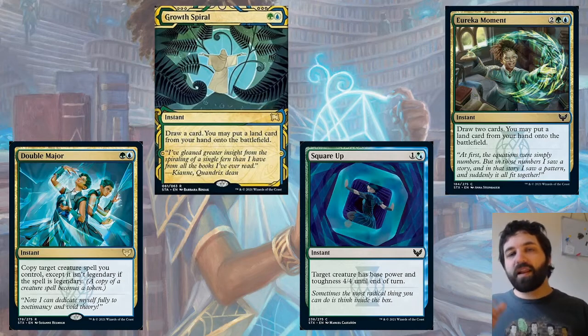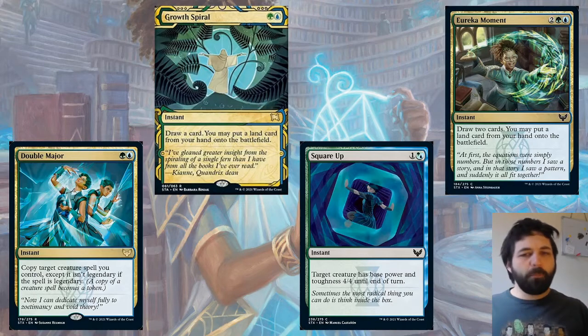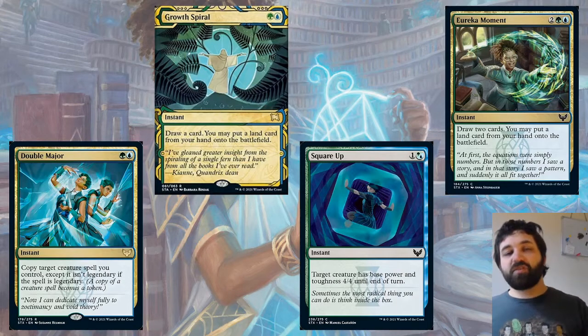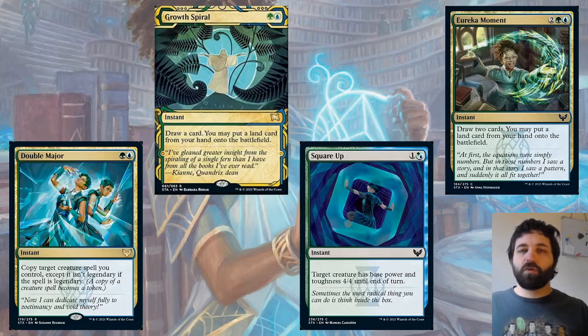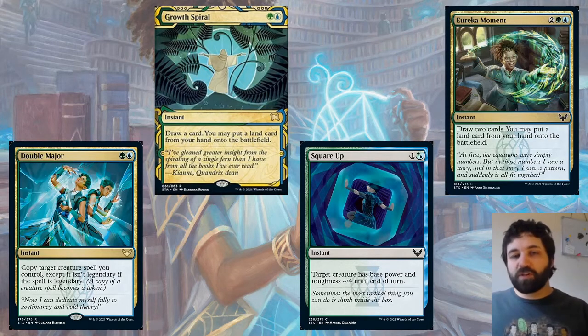You also have Square Up — one and a green-blue hybrid. Target creature has base power and toughness 4/4 until end of turn. This is going to be more important than it might look, because there's a lot of +1/+1 counter stuff in the format, and fractals which are base 0/0 with counters. This can make them effectively plus four, plus four — so if you attack with a 1/1 fractal, it can turn into a 5/5. Something to be very aware of.